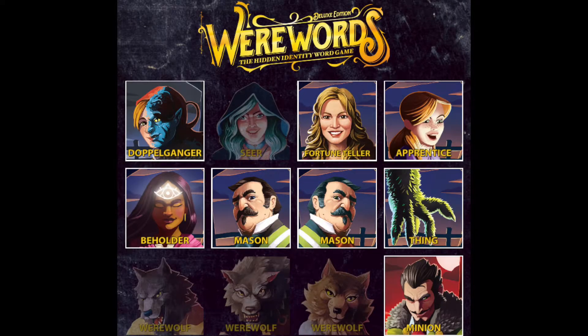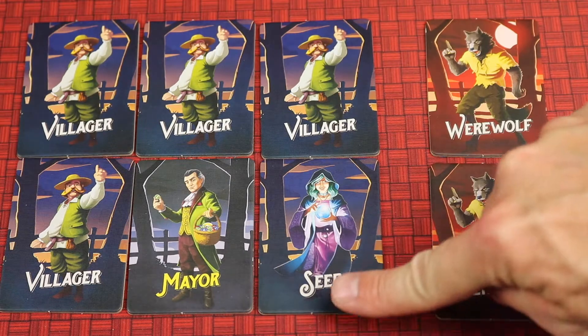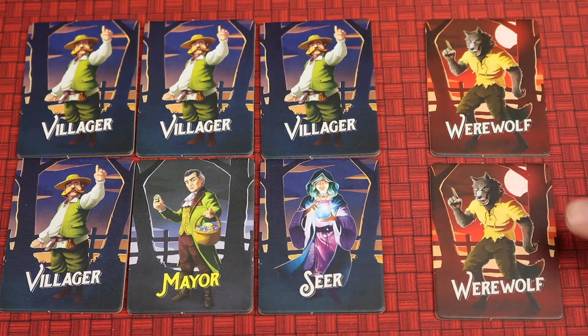This deluxe version comes with 7 new roles so now you can play with up to 20 players. It also has special rules so you can play with 2 or 3 players. Let's see if you can guess the magic word as the villager team, or detract them from it if you're the werewolf team.